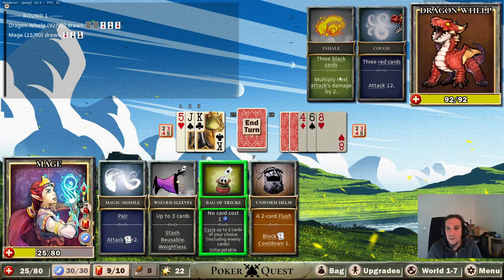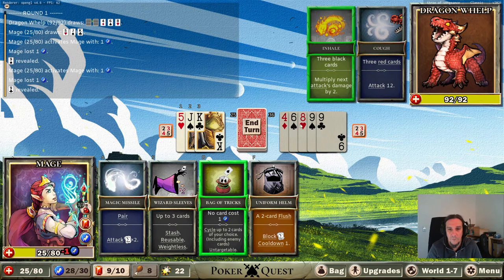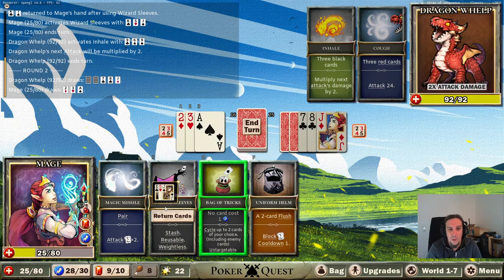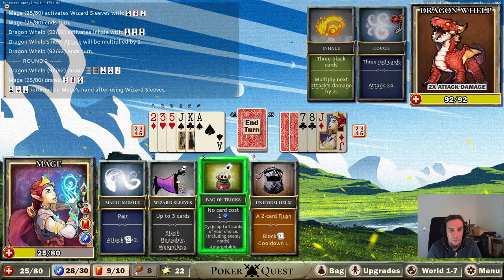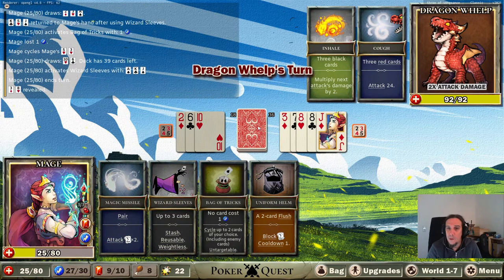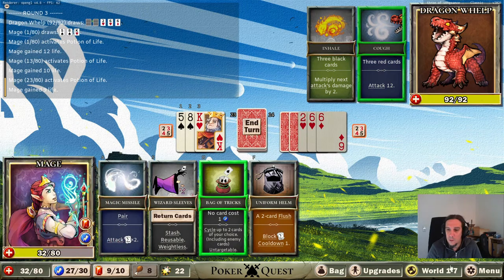That's why I got a potion of life on this character. Inhale three black cards, cough - what a fun little critter. Three red cards, three black cards. Actually there's no good reason not to do this. Let's reroll some of the cheaper ones. Ow ow, good god - death's door! So this fellow is going to be blurting stuff on us.